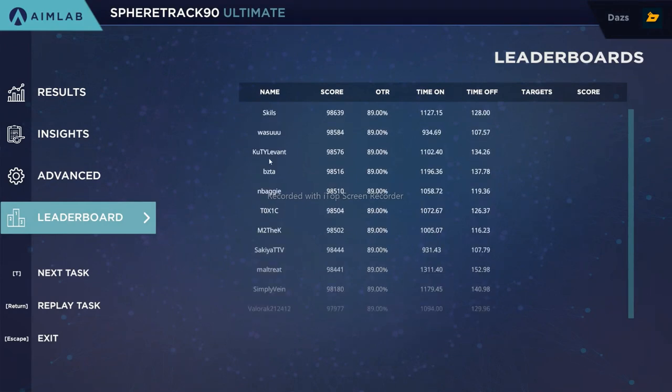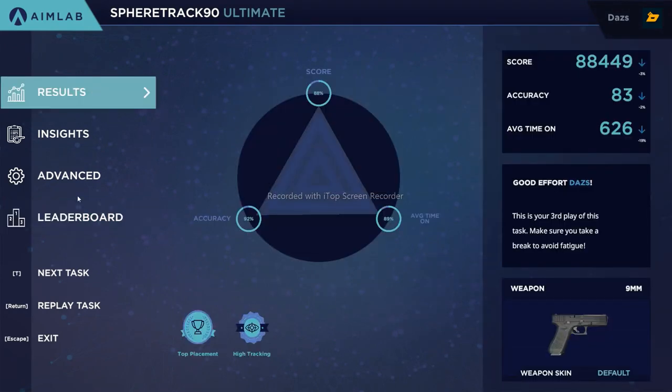What you saw there was Sphere Track 90 Ultimate, which is perfect for scenarios where you're tracking individuals right in front of you. Maybe it's Apex Legends, Quake, or various games where the target seems to be floating — whether it's Horizon popping or you're in Quake doing rocket jumps and bouncing around. Sphere Track 90 Ultimate is a fantastic scenario for getting comfortable within the 90-degree surface right in front of you. This might not be as applicable if you're playing CS:GO or Rainbow Six Siege, where you've been taught that you don't need to move above head level.